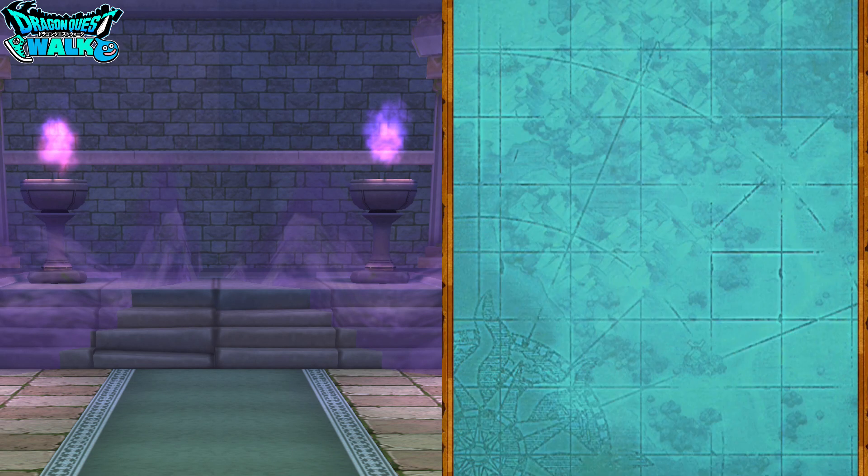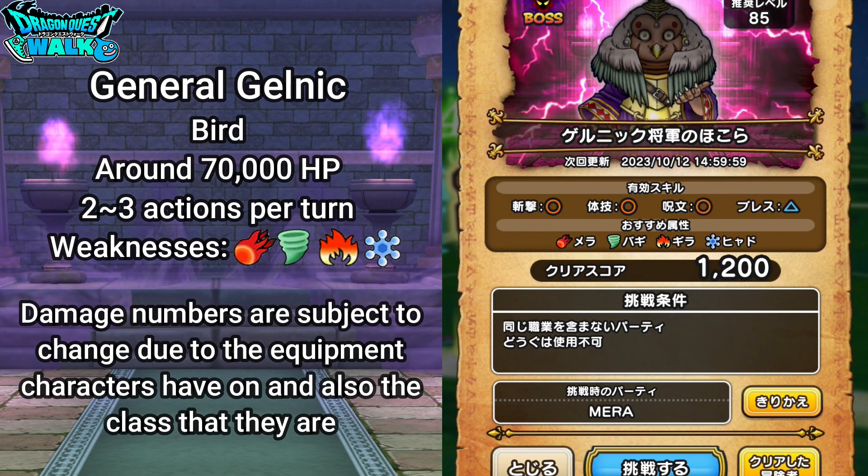Let's go for a harder one. With Gelnik — Gelnik is actually going to be a bird-type enemy, going to have around 70,000 HP, going to have 2 to 3 actions per turn. In terms of weaknesses: Mera, Baggi, Gira, and Hyaro.